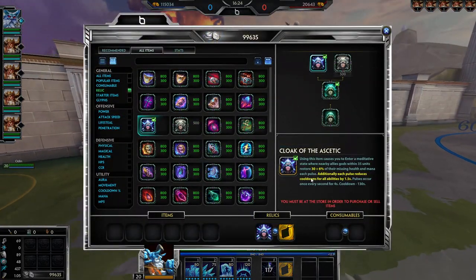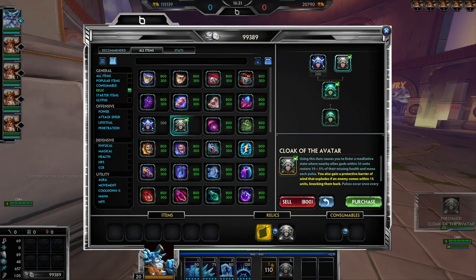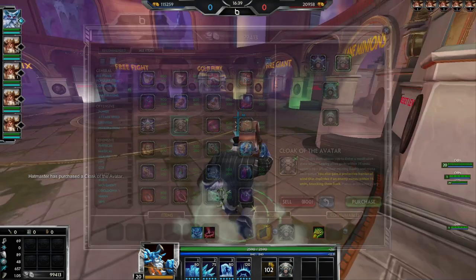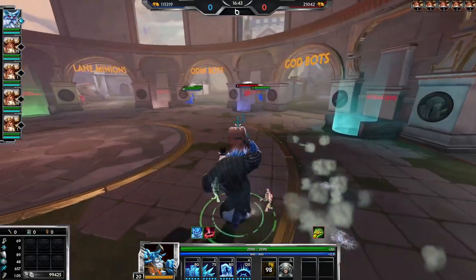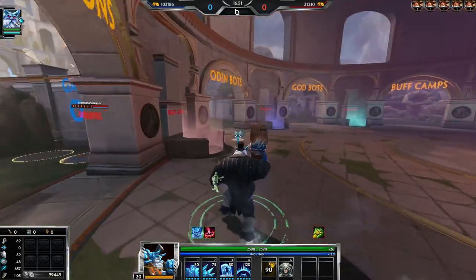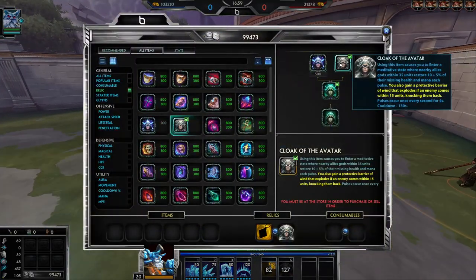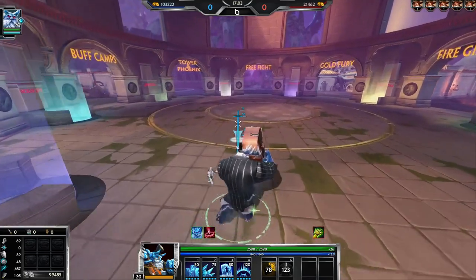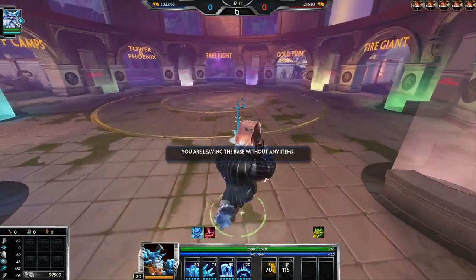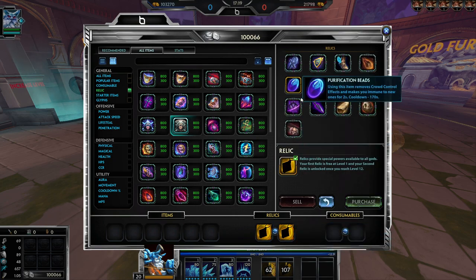Cloak of the Avatar: you also gain a protective barrier of wind that explodes if an enemy comes within 15 units, knocking them back. Demonstrating it — it's a one-and-done effect but pretty good against assassins. If Loki ults you and you pop this, he gets knocked back — that's huge on squishy gods against assassins or warriors. I actually think this one is incredibly good as a self-peel item, even though it doesn't reduce cooldowns.